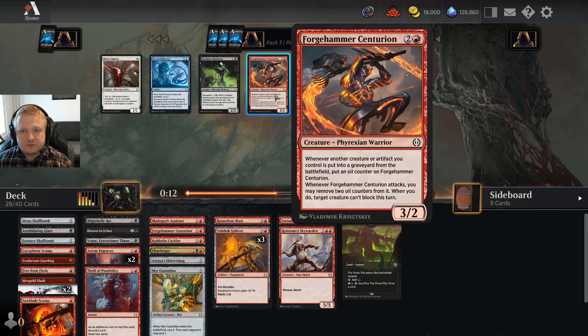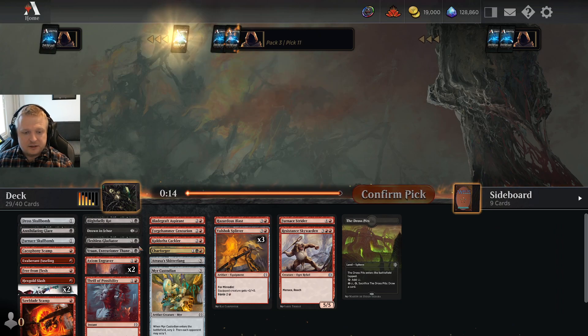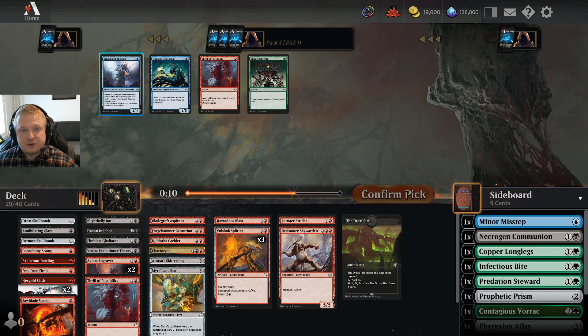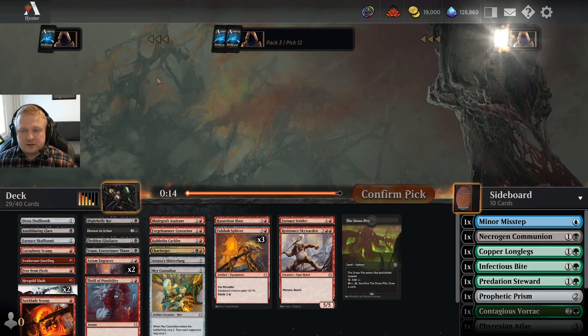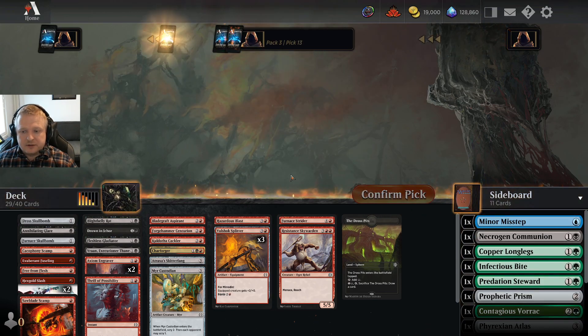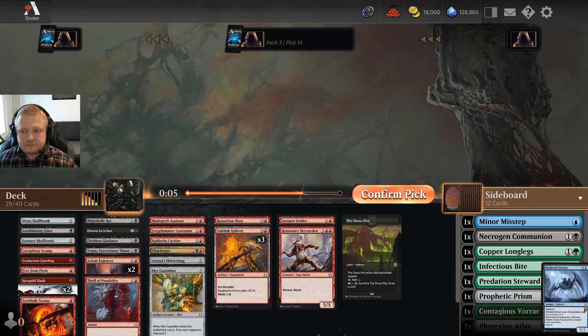I don't really care about this two-drop, but I'm not gonna play the Centurion, so I'll take the two-drop just in case. This is a best-of-three draft, so I might want to sideboard into more two-drops against some decks — you might not see these cards. I forgot to put the other mode on, but the set is fairly old already so you can probably recognize it.